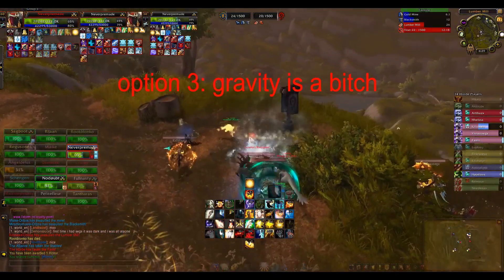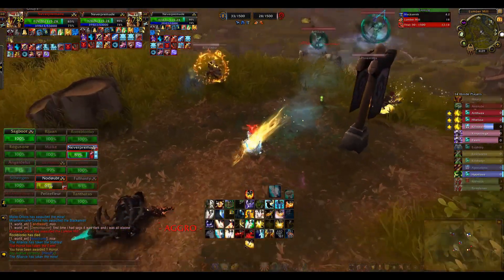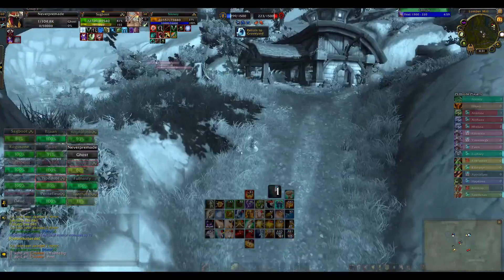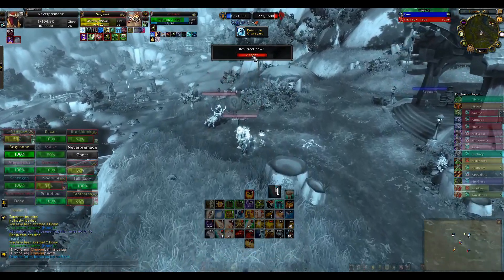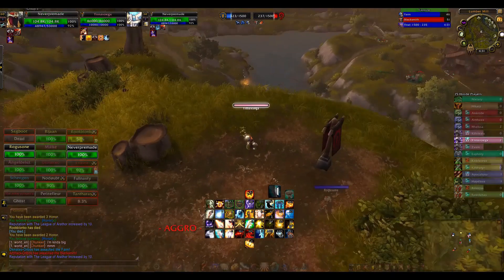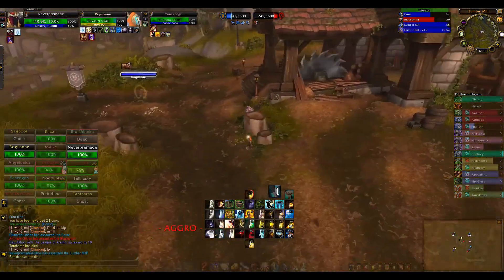Option 3: Gravity is a bitch. These two death knights are very annoying — not anymore. Wait a second, am I the one who is being annoying? Despite my best efforts we lost Lumber Mill, so I corpse run and surprise these two paladins. One is knocked, the second is mind controlled — his reflexes were one second too late. Now we will cap it and wait for our next victim.